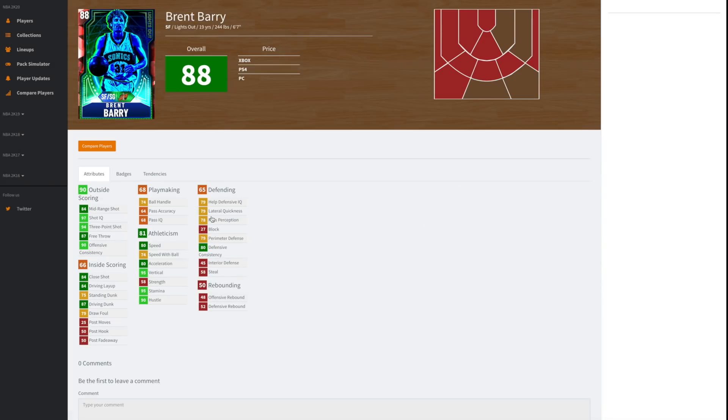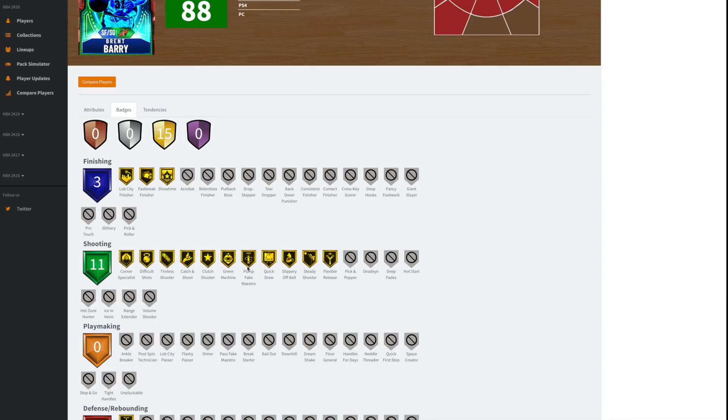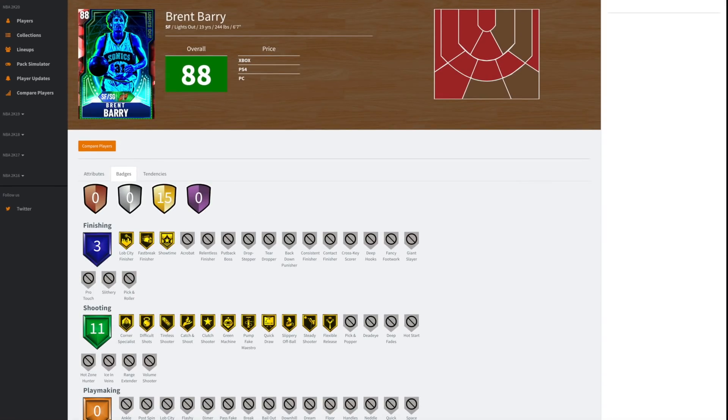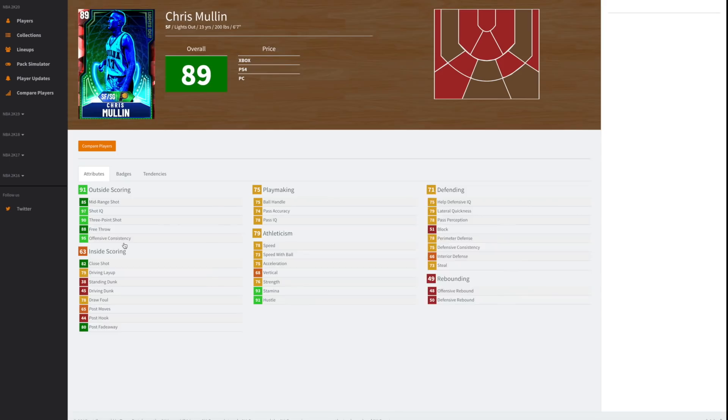Brent Barry could be the card of the set to buy. He's getting a 94 three ball, 84 mid-range shot, and 87 driving dunk, with decent speed, speed ball, and acceleration. Unfortunately he doesn't have an 86 ball handle like in previous years, but he is a good defender. Badge-wise he's got Quick Draw, Lob City Finisher gold — and lob cheese is OP — Tireless Shooter, Catch and Shoot, Clutch Shooter, and Quick Draw. He could be a really nice card. He's going to be cheap, so I think he's definitely worth picking up.